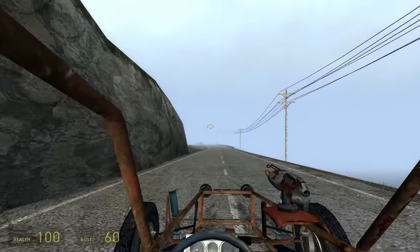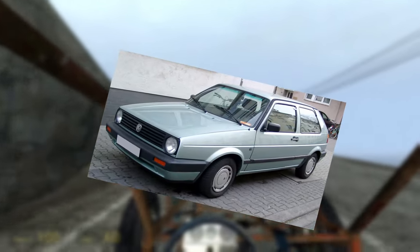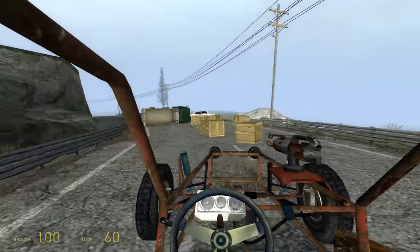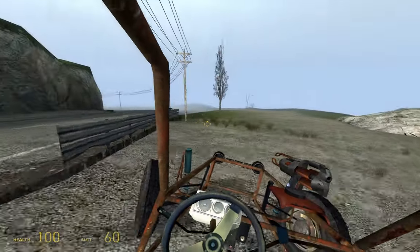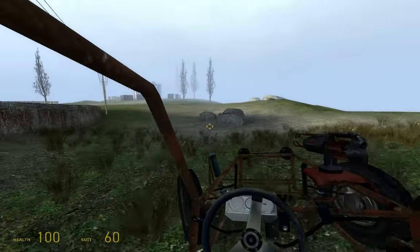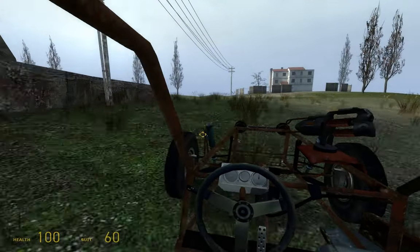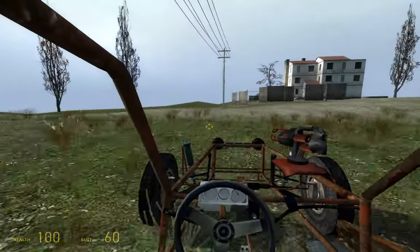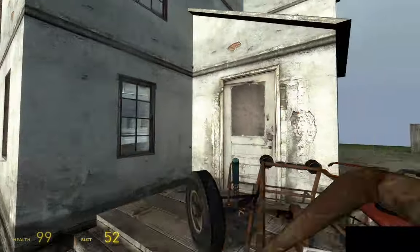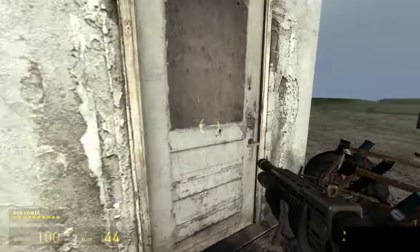Car 001 is a hatchback Volkswagen Mark II. It was in production between 1983 and 1992, and was Volkswagen's highest volume seller in those years. The car was available as a three and five-door hatchback. As for the car in-game, it's hard to distinguish, but I would assume it's the three-door variant.